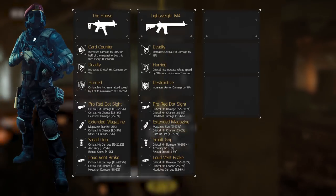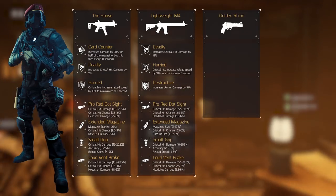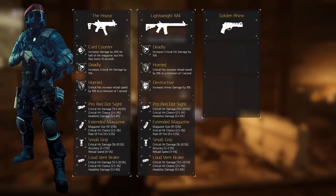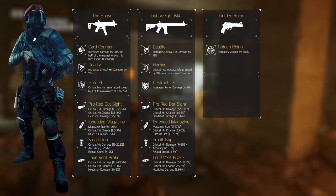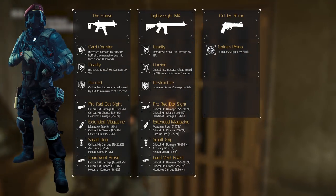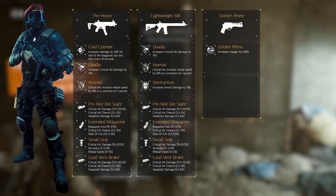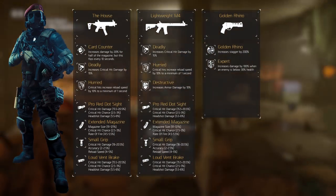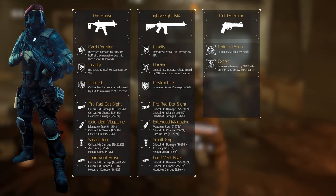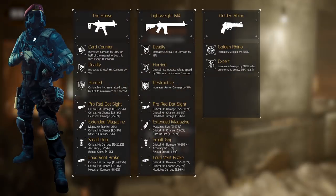The sidearm depends more on personal preference rather than statistics. I like the Golden Rhino because of its exotic weapon talent. The Golden Rhino talent increases stagger by 200%, and with its high damage and this effect, I can crowd control rushes sometimes, which can be nice from time to time. The other weapon talent is always Expert, increasing the damage by 100% when the target is below 30% health, which is nice for finishing people off.